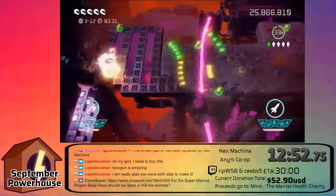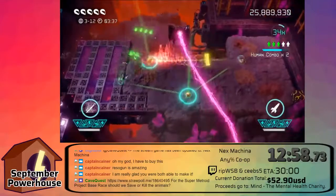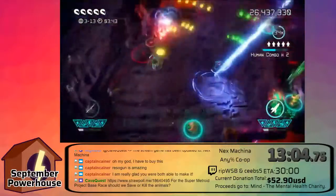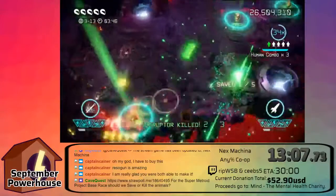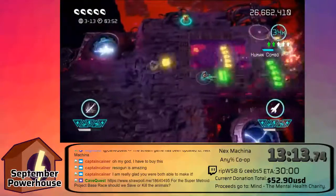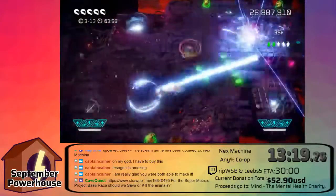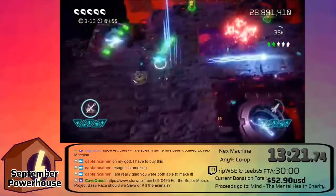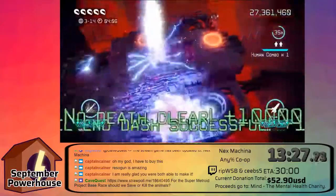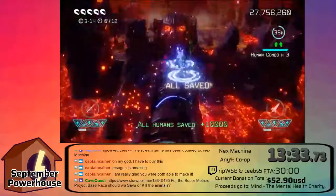So we're on rookie and there's also experienced, veteran, master, and then hero mode. Master and hero both have revenge bullets, and it's something else. Any percent co-op or 100% — the runs are usually, if not more than 30 minutes, just close to it. So they're pretty quick.